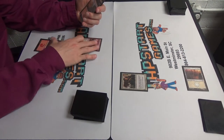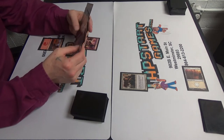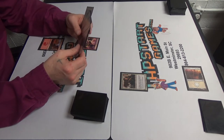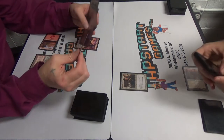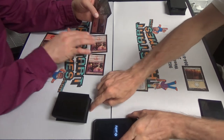I feel like this looks very similar to a deck, a mono red stompy that I played a couple sets ago. I'm going to play a Wooded Foothills, tap a mountain, play a Monstrous Whisper. I'm going to swing for two.